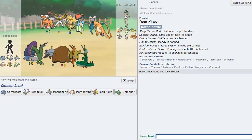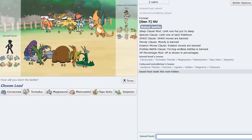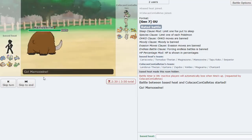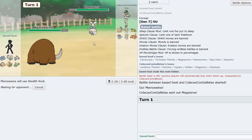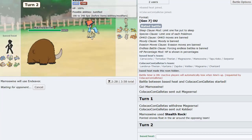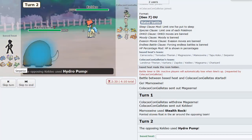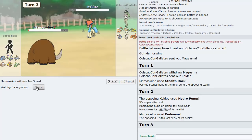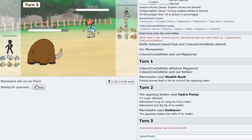Next game against a Keldeo squad. Mamoswine is still a fine lead - set up rocks either way. I Endeavor on the Sacred Sword that's likely coming. He goes Zapdos and I Ice Shard. Even better - his defogger just died! He goes Kartana so I think I go Koko as the safe play for Sacred Sword. He goes Knock Off instead, knocking off my Choice Scarf.